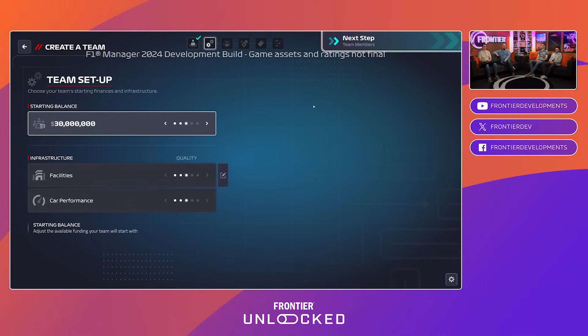We're moving now into team setup — this is what you get with the 'Your Story' team origin. As we move through the options, you can choose your own story: how much starting balance you have, what facilities you want, and how good your car is. You can fine-tune all your buildings.